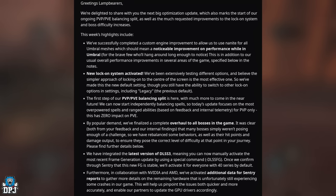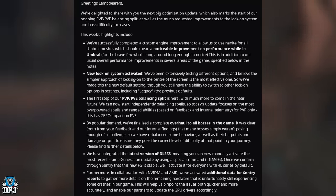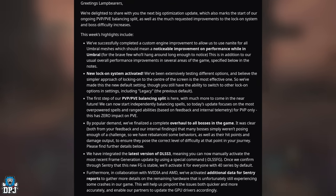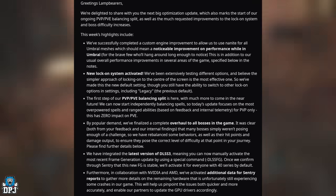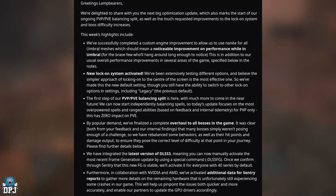We've successfully completed a custom engine improvement to allow us to use Nanite for all umbral meshes, which should mean a noticeable improvement in performance while in umbral. A new lock-on system has been activated — we've been extensively testing different options and believe locking on to the center of the screen is the most effective. This is now the default setting, though you can still switch to other lock-on options in settings, including legacy.